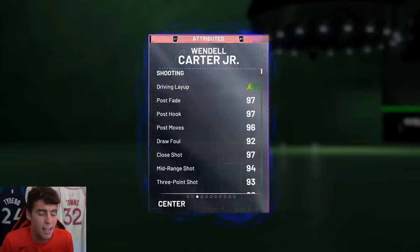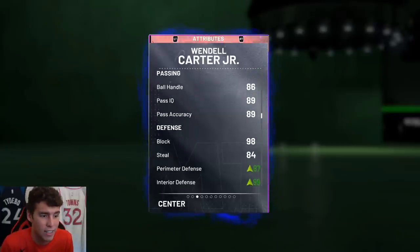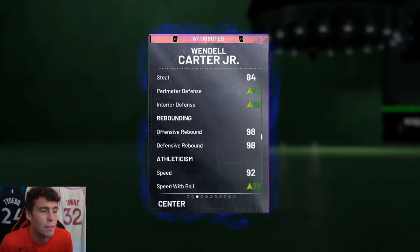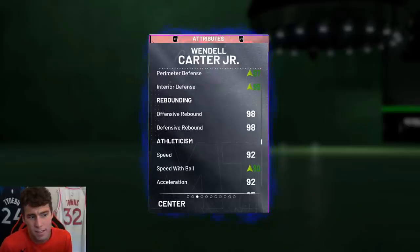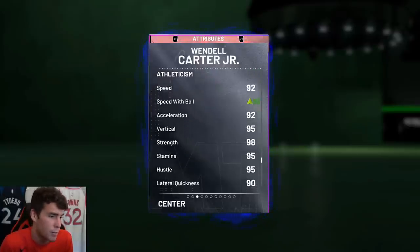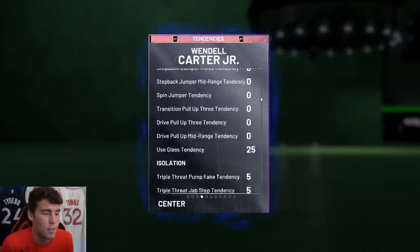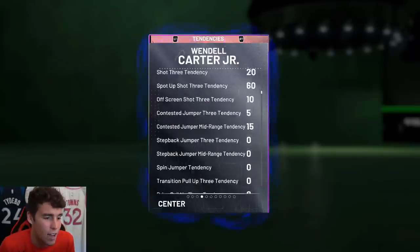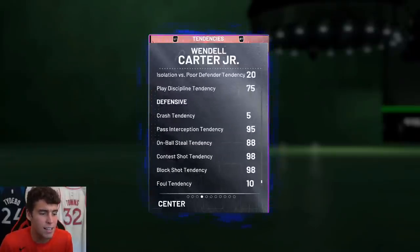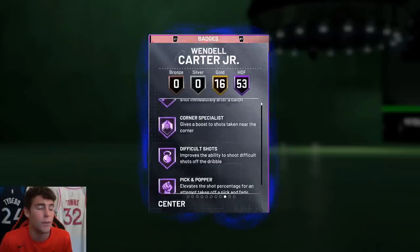Wendell Carter Jr. is 6'10", 255 pounds. He comes with a 93 three-ball base, 90 driving dunk, 86 ball handle, 98 block base, 84 steal base, 84 perimeter defense, and I'm guessing a 96 interior. Great rebounding stats — 92 speed base, 87 speed with ball, and 90 lateral quickness. Tendency-wise, a 95 driving dunk tendency, and defensive tendencies are very solid all the way across the board.